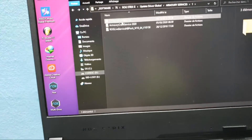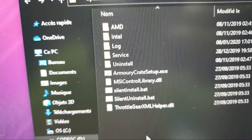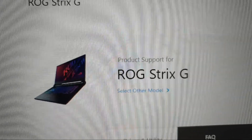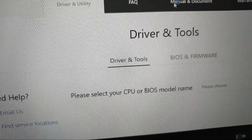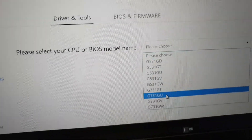Now back to Armoury Crate setup. Let me check on the ASUS website if there are some brand new Armoury Crate setup files. When I find them I will show you. This is for my gaming laptop — the ASUS ROG 3G. You need to go here and download your driver. This is the driver you need to select.